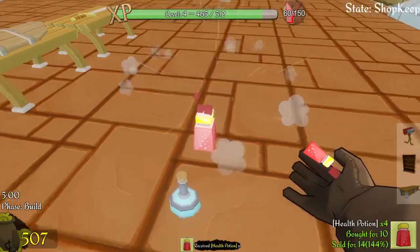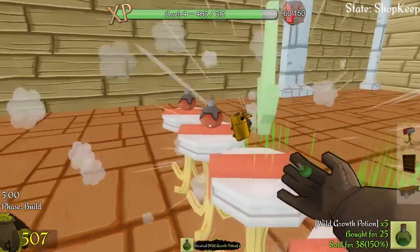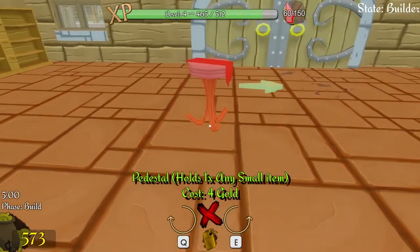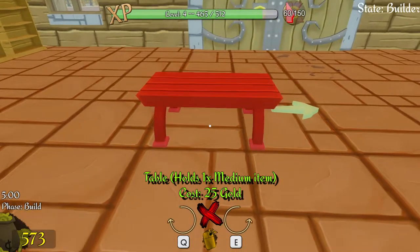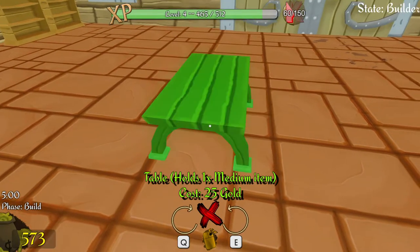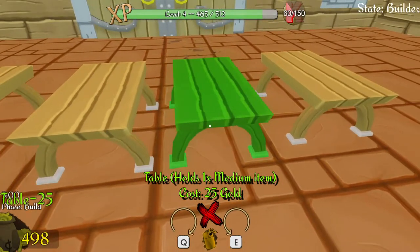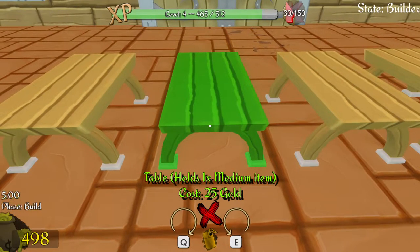I need to go into this mode in order to pick up my items. I'm going to rearrange the entire shop. I'm going to put tables here. It's difficult to put them exactly where you want them, but there we go.